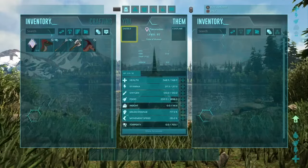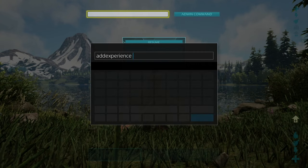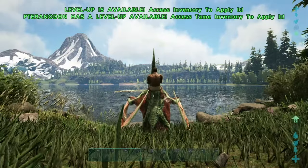I change the command to 'addexperience' again, any amount of experience — I'll go with 10,000 again — and then space one space zero, and hit enter. You can see on both sides the level-up hits the screen and you can hear the music.